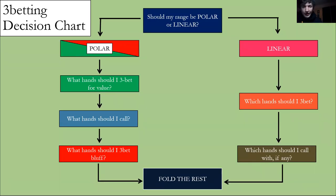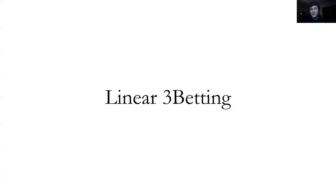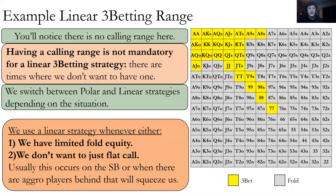Here's our typical decision chart — we're ignoring the polar branch for now and going linear only. Linear 3-betting is mostly with hands we think are good and want to get in for value. There are two times we use it: when we have limited fold equity and don't want to flat call, and when we just don't want a flat call — like from the small blind where calling opens us up to squeezes. In those cases we should only be 3-betting or folding, playing a linear range.